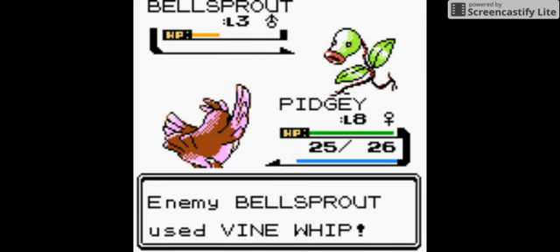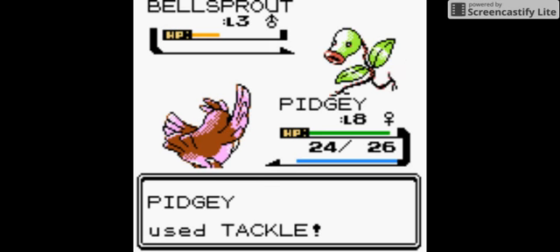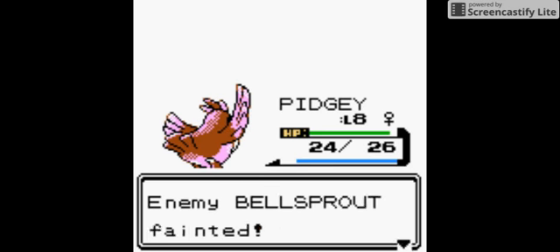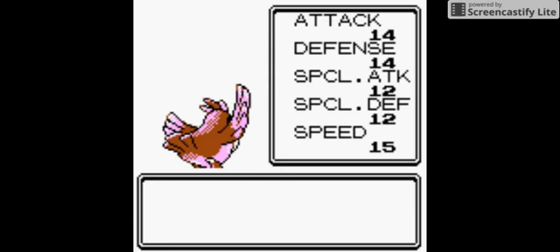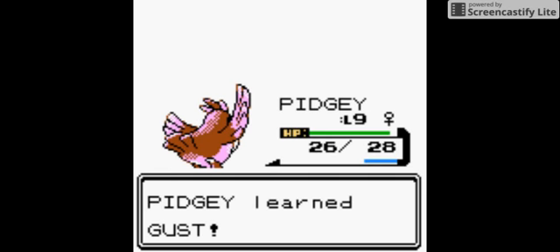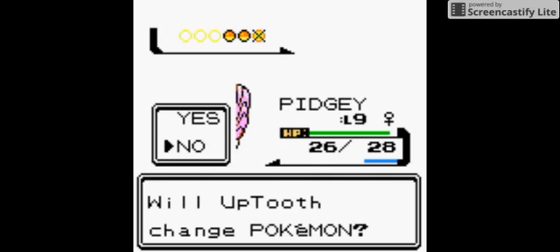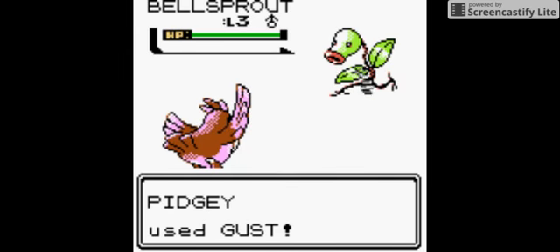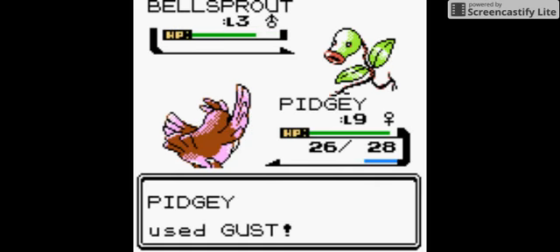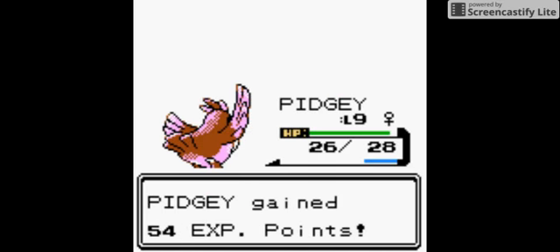Pidgey has come a long way from that level — that screw-up of a Pokemon. I'm really enjoying using Pidgey now because she can take on a Pokemon and... oh, there you go — learn Gust! This is like the first flying type move that Pidgey will use, and it came out at the perfect time when I'm facing mostly grass Pokemon. I'm going to use Gust, then get Cyndaquil in on the action, because you shouldn't show favoritism to Pokemon — that doesn't end well in the long run.